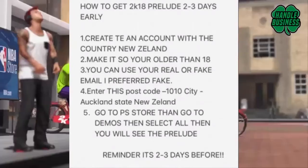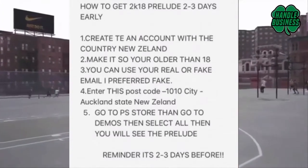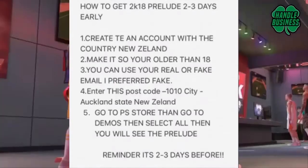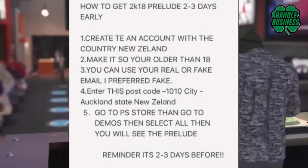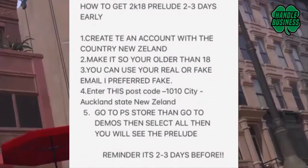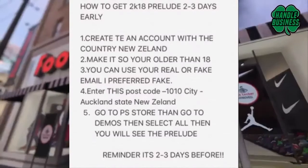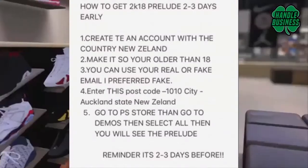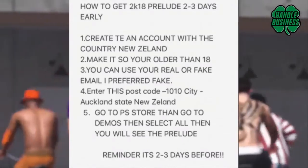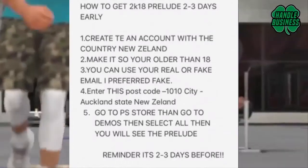Step one: create a new account with the country set to New Zealand. Step two: make sure you're older than 18. Step three: you can use your real or fake email, but I'd use a fake one. Enter the postcode 1010 — that's basically your zip code. Your city is Auckland and your state is New Zealand. Then go to the PS Store, go to Demos, then select All, and you will see the Prelude.